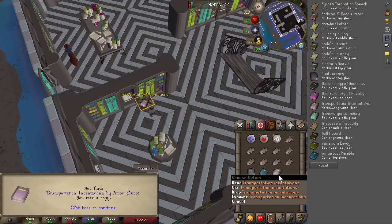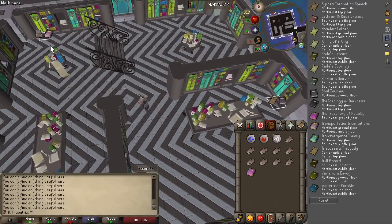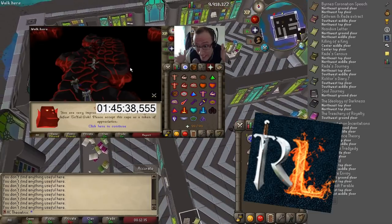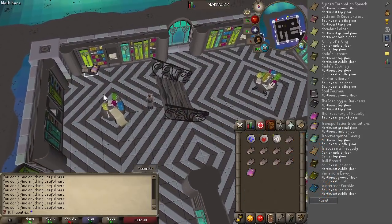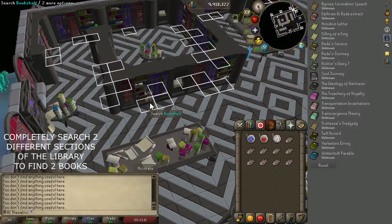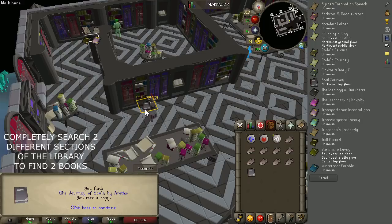The book itself can spawn anywhere in the Arceus library, making it a little bit tricky to find. But recently Wooks and Runelight have both made tools that make this incredibly easy. Once you're inside the library you firstly need to find two different books, and once you find them you should take note of where they are.